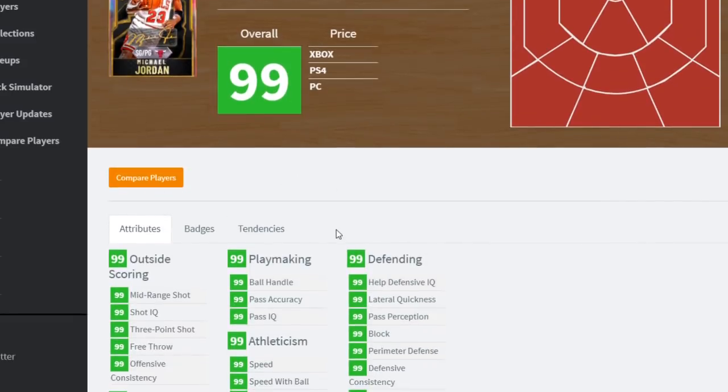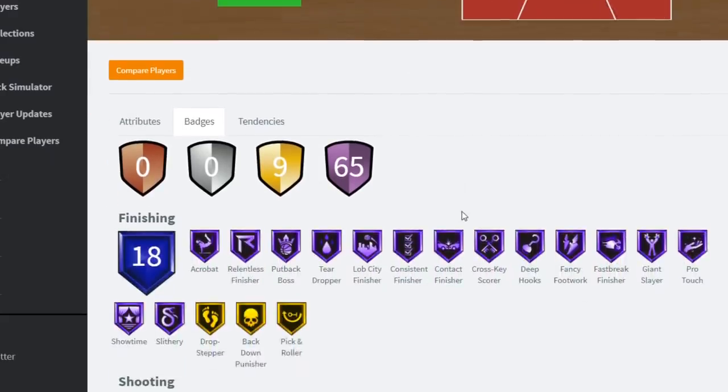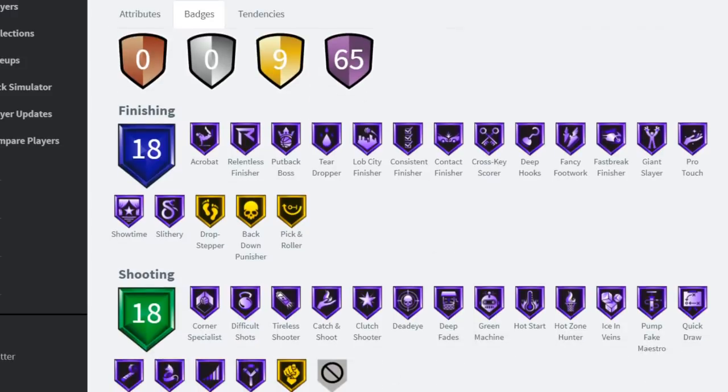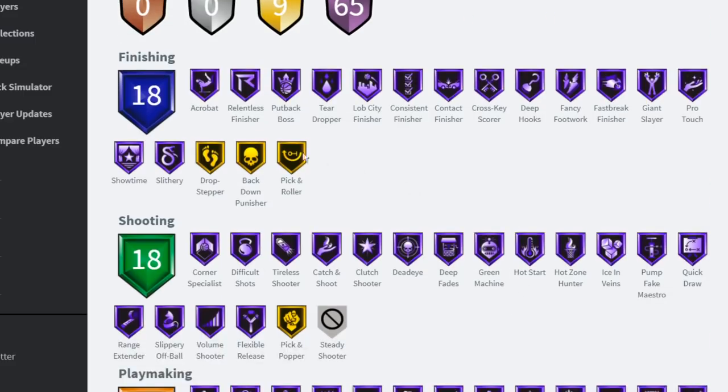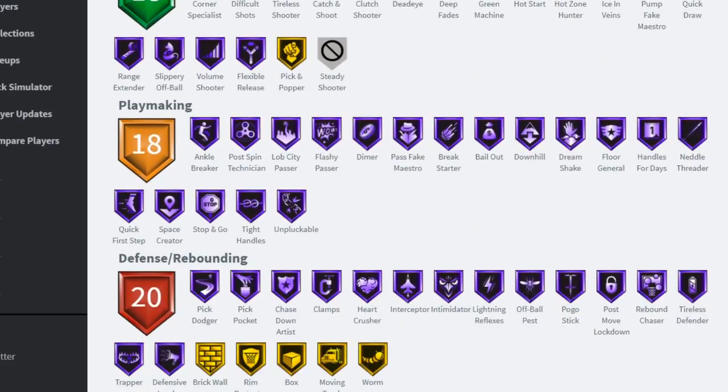I wonder if he's going to be limited. He is in the GOAT collection - he might be coming out right now or on Sunday because of The Last Dance. Look at how many Hall of Fame badges he's got - he should have all of them. The website is lagging, there's a lot of people on it right now. Galaxy Opal Michael Jordan just broke the website. 65 Hall of Fame badges - that is actually insane.